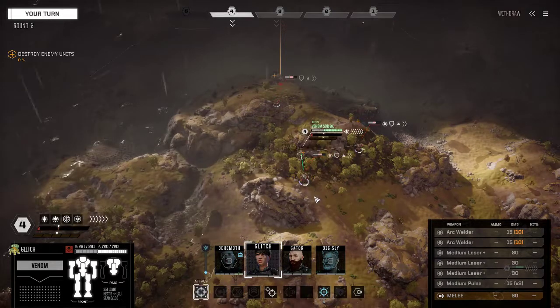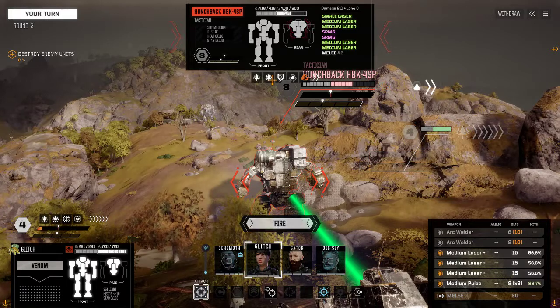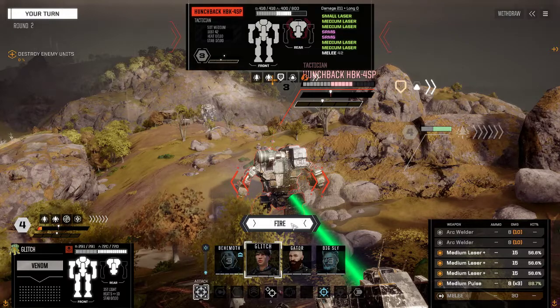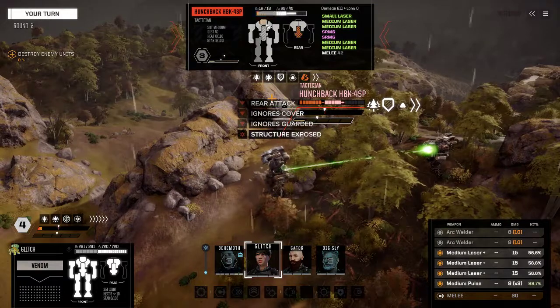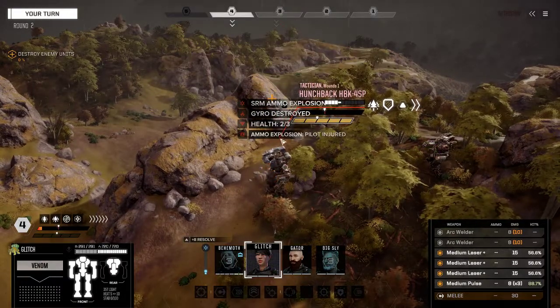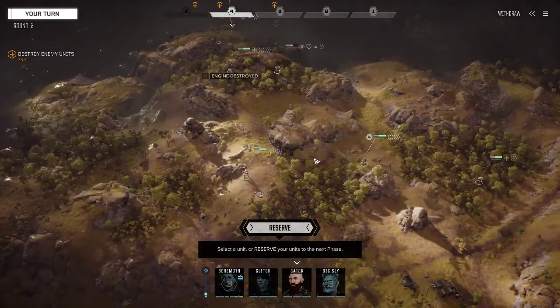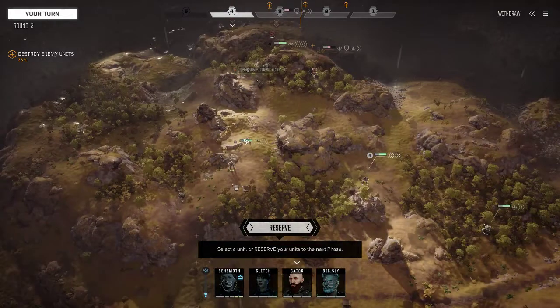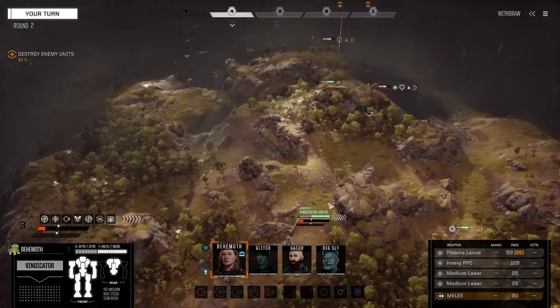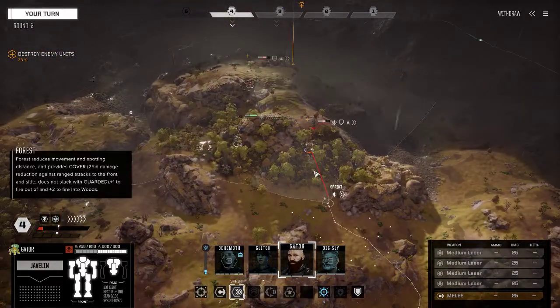No back attacks but I can get flanked. I can only bring four weapons to bear then, but it's more than enough here. What we're trying to do is get crits on some SRM ammo — probably in the left torso right here. And there's the SRM ammo! Ammo explosion, pilot injured, engine destroyed. That's why you want CASE, or CASE 2 which is not quite as good but still very good.